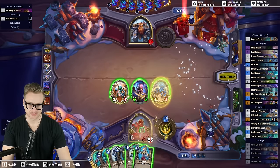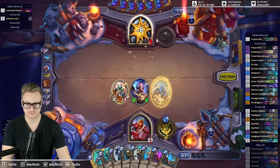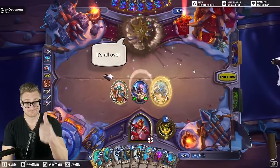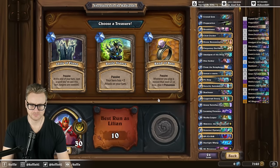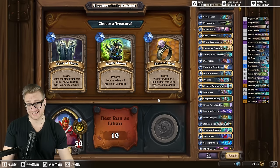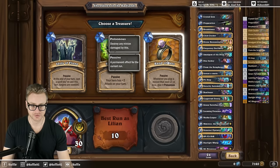If we get windfury, it ends it, so we just look for windfury, right? Increasing face time — it's all over! Battle pants or band of bees. Honestly, both are pretty good. I think we take the band of bees just because of the synergy with the hero power. We've got enough smork — this allows me to smork even smorkier.